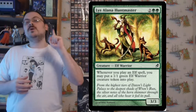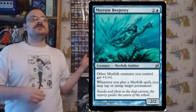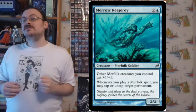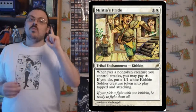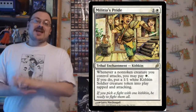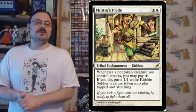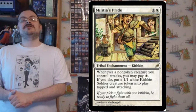Lys Alana Huntmaster: whenever you play an elf spell, you may create a 1/1 green elf warrior creature token — the more elf spells you cast, the more tokens you get. Merrow Reejerey: other Merfolk you control get +1/+1, and whenever you play a Merfolk spell, you may tap or untap target permanent. Militia's Pride: when a non-token creature you control attacks, you may pay one white mana to put a 1/1 white Kithkin soldier creature token tapped and attacking onto the battlefield — great combo with Dolmen Gate.